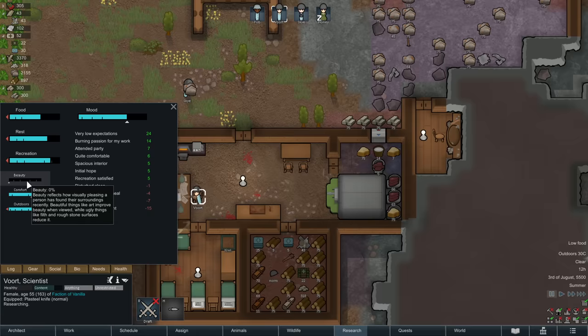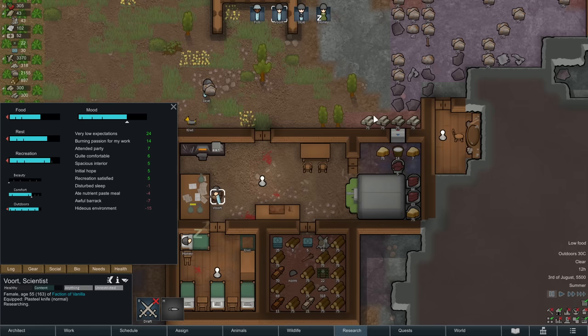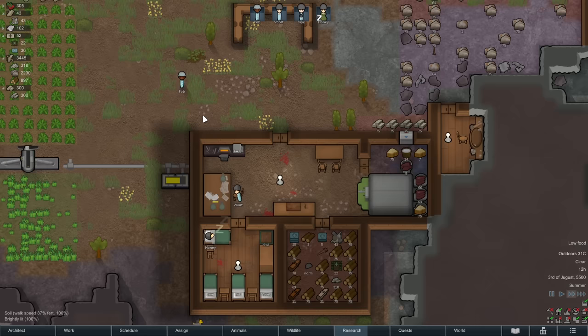Right now, the beauty of the area is 0% in this room. Vort has minus 15 to her mood as a result of this being an ugly environment. Luckily, everyone's mood is pretty decent because we still have low expectations since it's a new and very poor colony. But it could certainly cause a problem, especially if some of these other modifiers start to add up. The last thing you want, especially early on, is one of your people to have a mental break — even if it's just a sad wander for an afternoon. We only have four people, so losing someone for a period of time is going to be a significant drain.